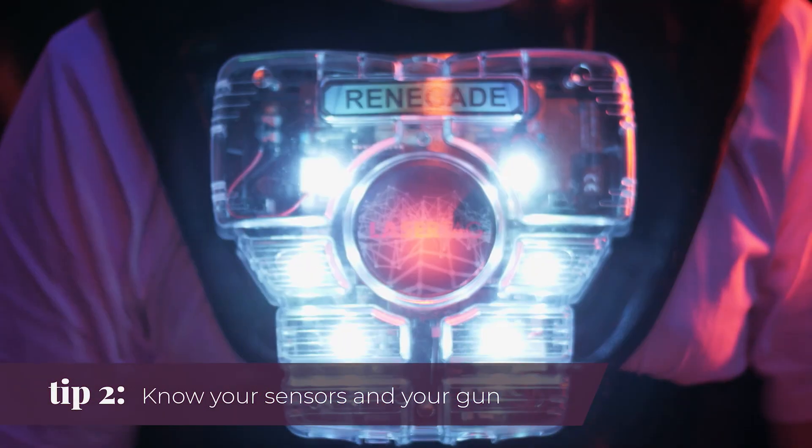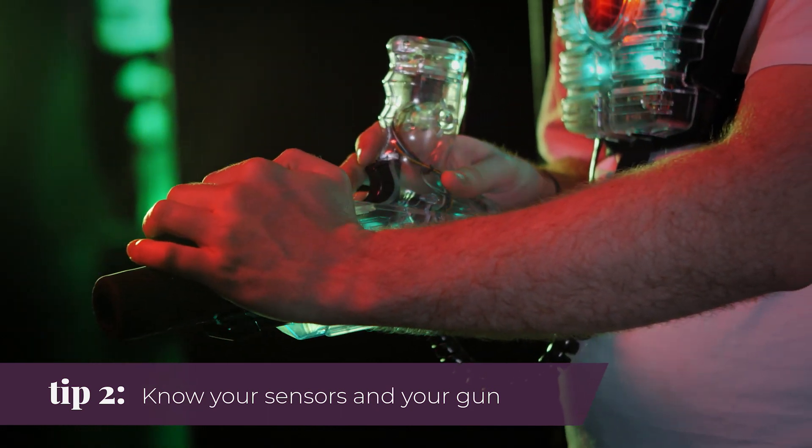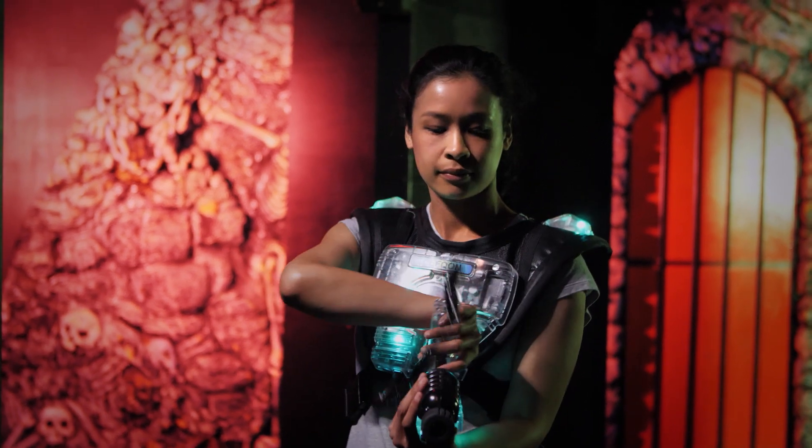Tip 2: both your vest and your gun have sensors that can be tagged. If you hold your gun upside down the sensor becomes harder to tag. If you see someone coming towards you and you can't hide, flip your gun to minimise the chances of being hit.